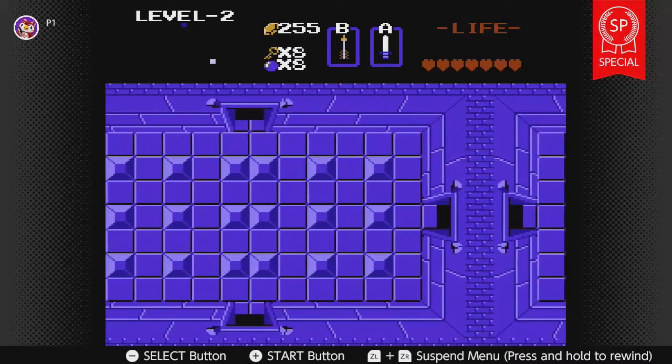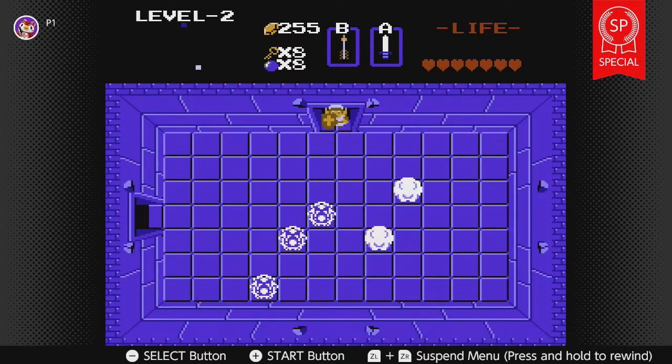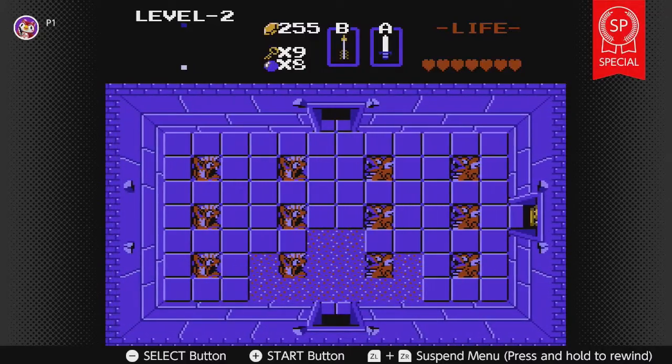So I have the compass, so it's pointing me at least to the boss. I think that's all the compass did in the first game — just here's the boss. It doesn't show you treasure chests when you get the map, does it? I don't think it did. It did that in later games.